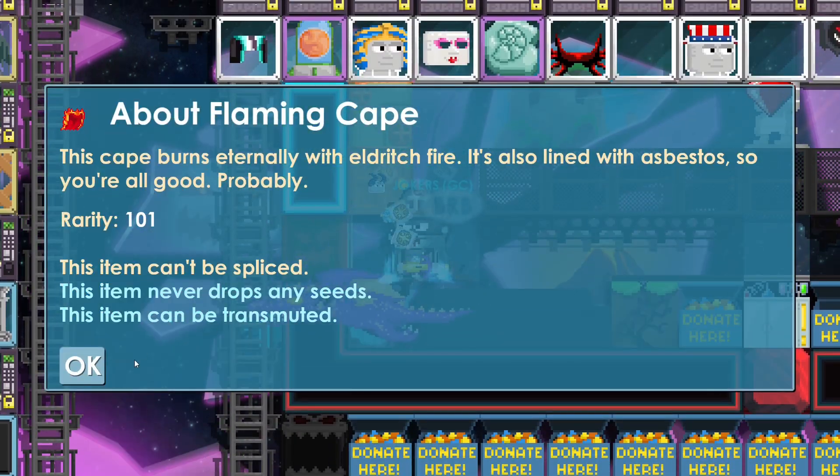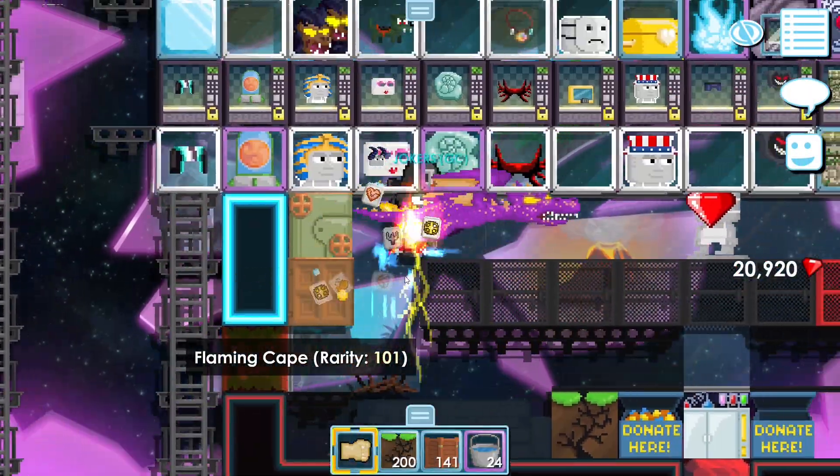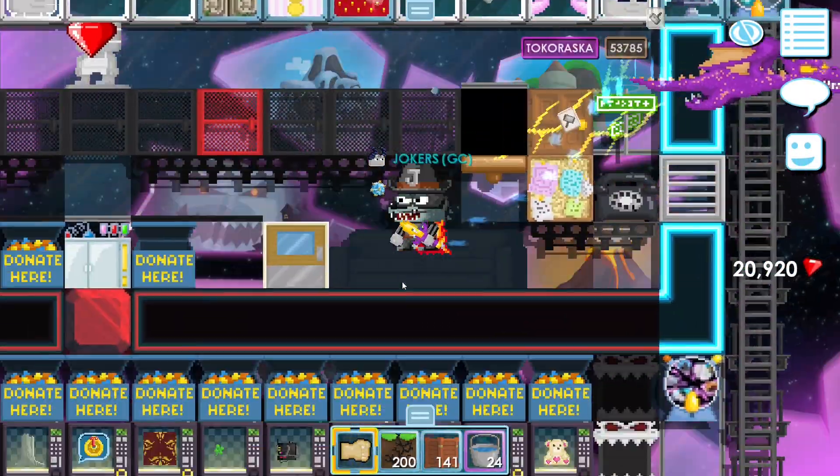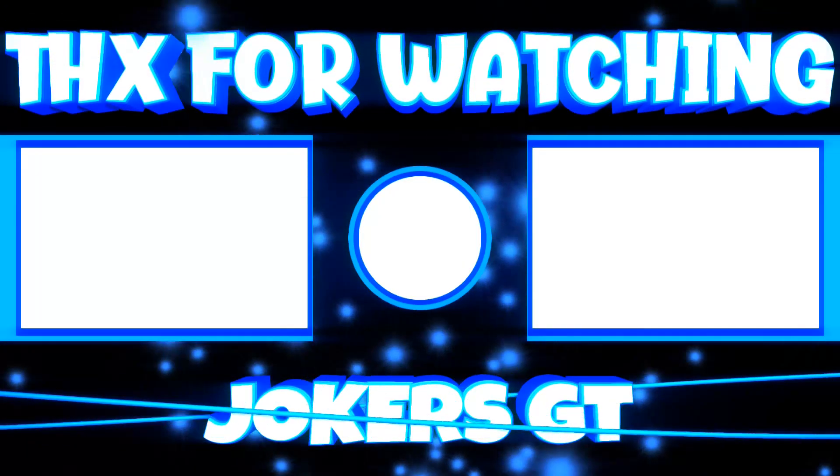Here is flaming cape info — what do you need? Well, you don't need to know anything. It's asbestos, and flaming capes are a cool cape. I personally like this very much, but I can see the light from far away — it's down the line.